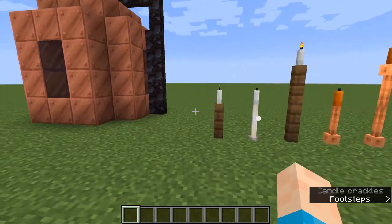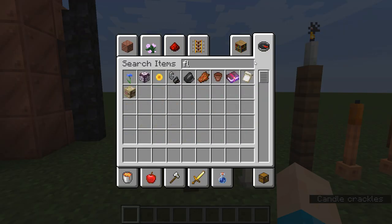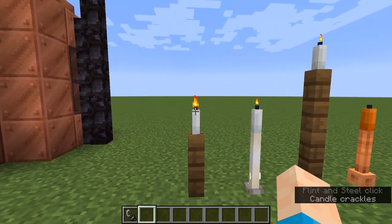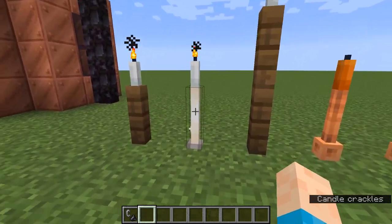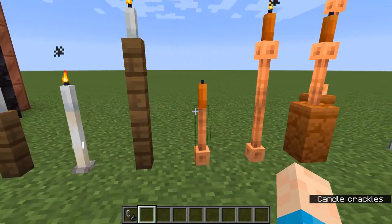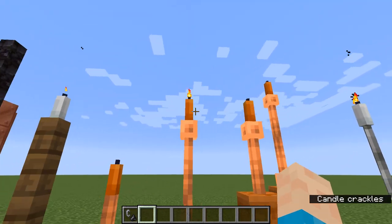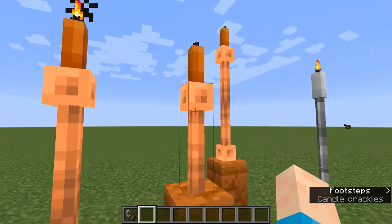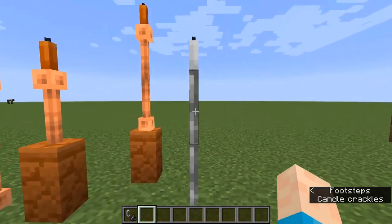Let's start with candle designs. First up is a fence with a candle on top — simple. Then we've got an end rod and a candle to make a candlestick, which looks a lot better but takes longer to get. Then a taller version: end rod with an orange candle, then a flipped end rod on an orange candle. Then a wall with a lightning rod and a candle, and then the flipped version as well — even taller.